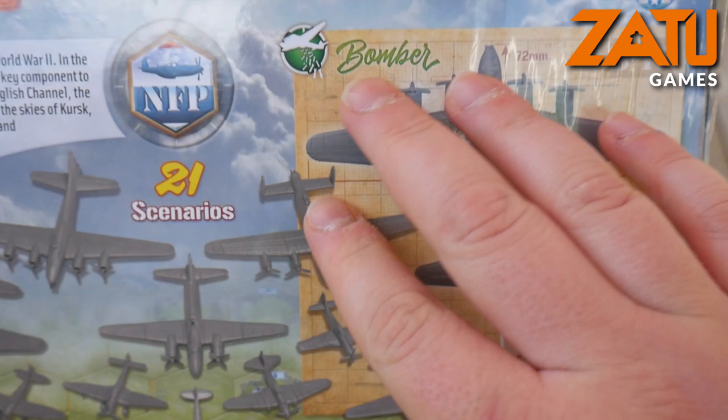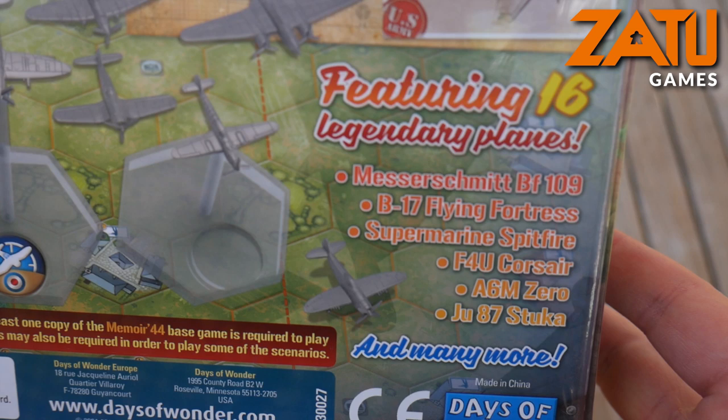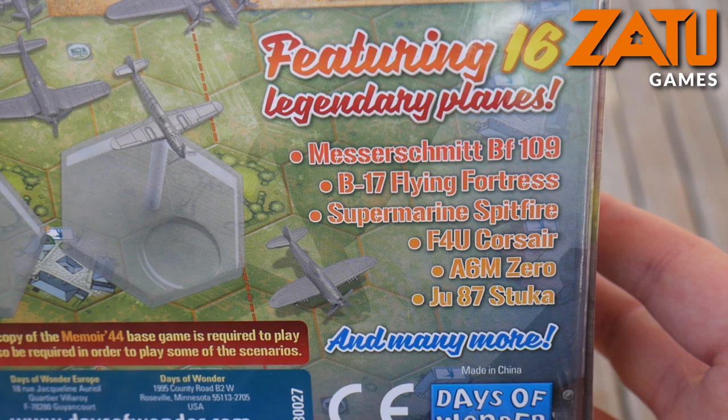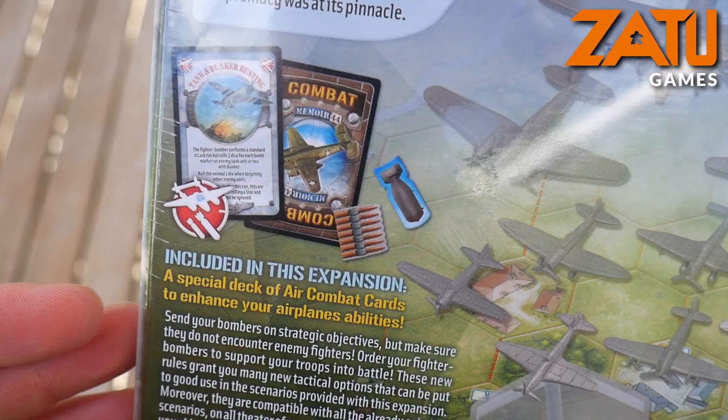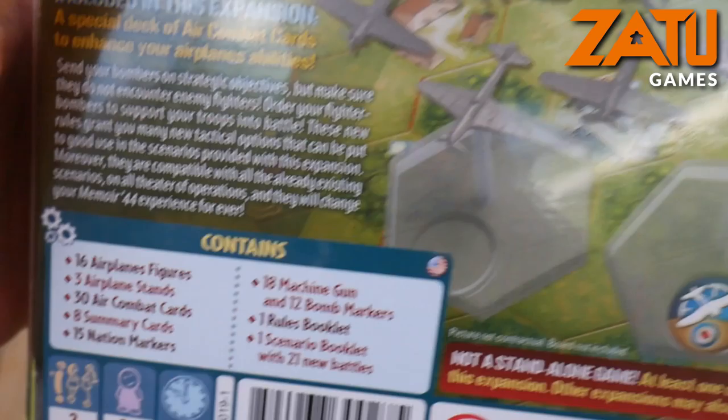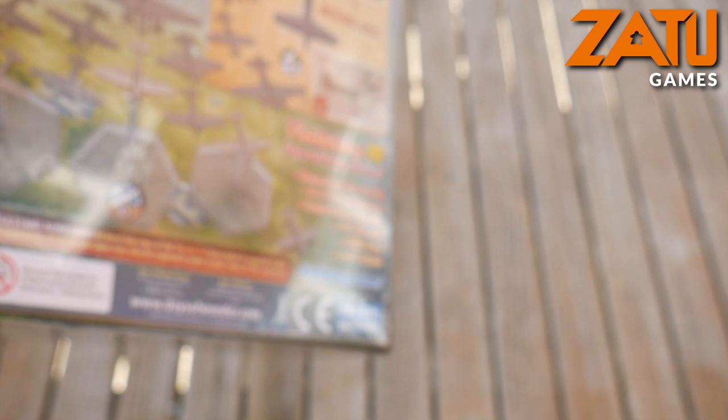Above the Pacific Islands, US fighters put up a desperate fight to challenge the mighty Japanese. When the allied forces landed in Europe it was under a constant aerial cover of fighters, fighter bombers and bombers — allied air supremacy was at its pinnacle. On the back of the box you can see what's included: the B-17 Flying Fortress Bomber, Supermarine Spitfire, F4U Corsair, A6M Zero, G87 Stuka and many more. You also have the combat cards to enhance your aeroplane's abilities, and a reminder that you need the base game to play this.